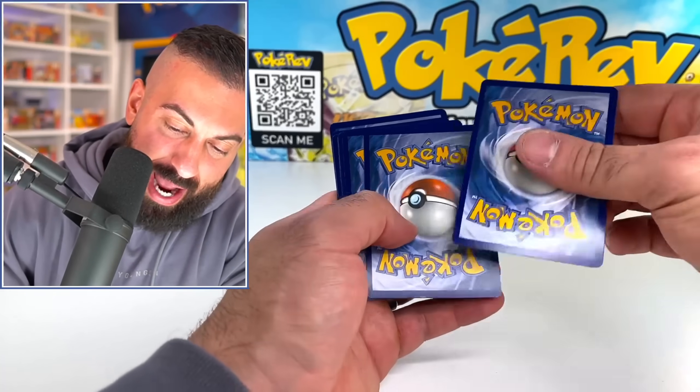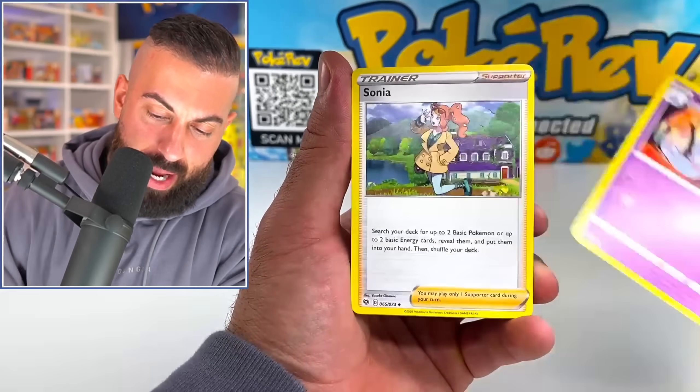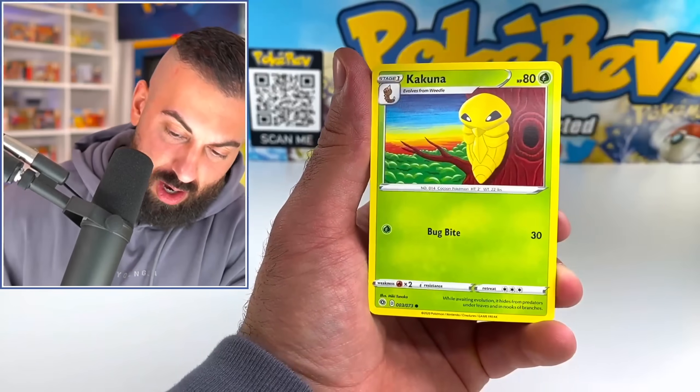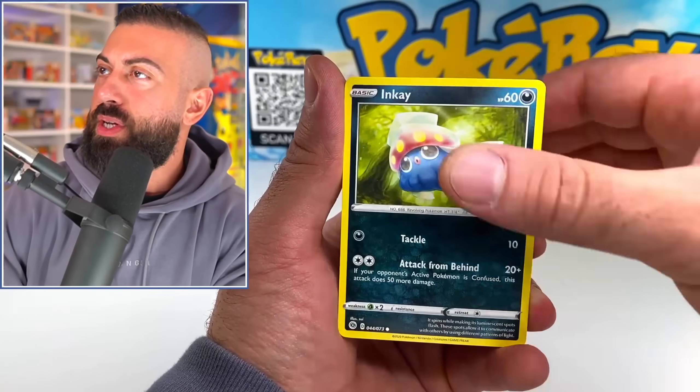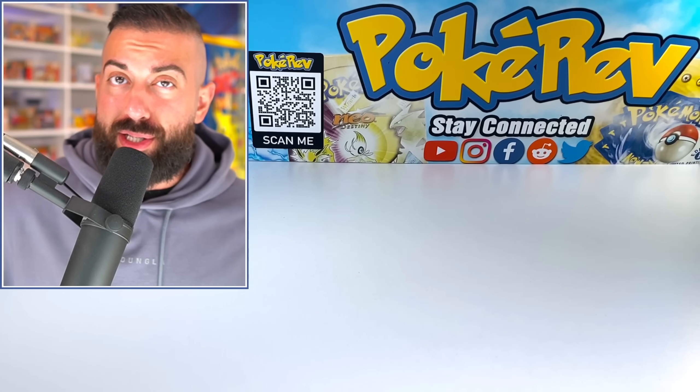Alright, third pack of Champion's Path. Let's become champions and not go down the wrong path, please. Kakuna, Trubbish, Inkay, into a Marnie regular holo. Not bad. The Venusaur pickup was pretty good. Let's see what else is in this box.